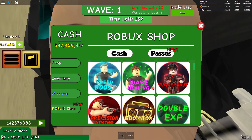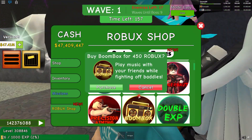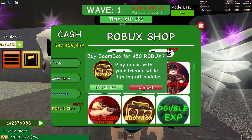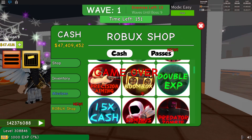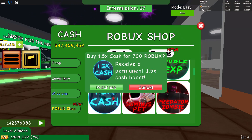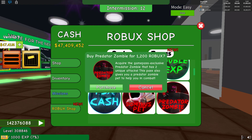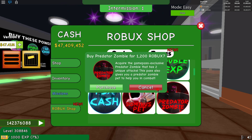The next game pass is the boom box. Depending on whether you want to play music to yourself or to the group, it's optional but good for playing music in-game. The next game pass is the 1.5 times cash. We consider this optional — cash is needed at lower levels, but once you reach higher levels you end up with a surplus you can never spend. The final game pass is the predator zombie, the most expensive in the game. I've never purchased it personally, but it would be great for playing as a zombie — totally optional if you wish to purchase.